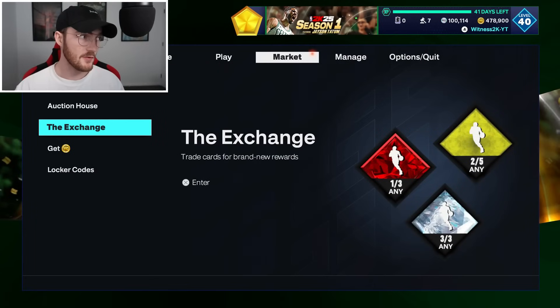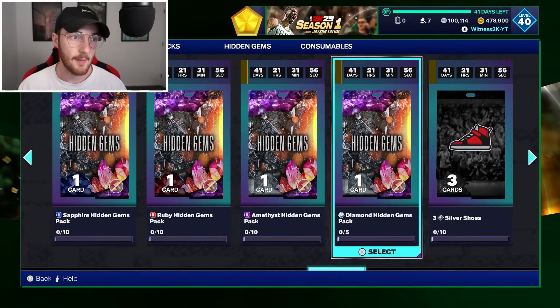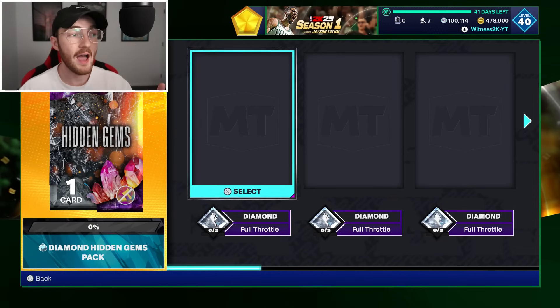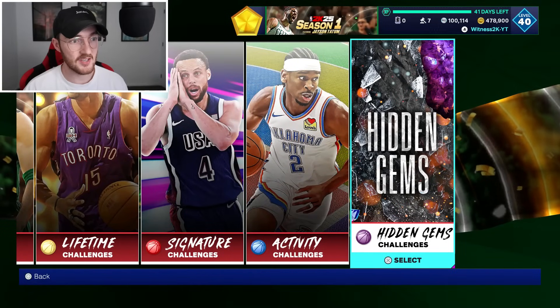Chances are it's not going to be you or me winning that. Moving over to the Exchange, it has been updated — you can get Gold, Emerald, Sapphire, Ruby, Amethyst, and Diamond Hidden Gem packs in there, but they are very expensive to obtain. For example, the Diamond pack requires five full throttle Diamond cards — they're here but they're way too expensive.